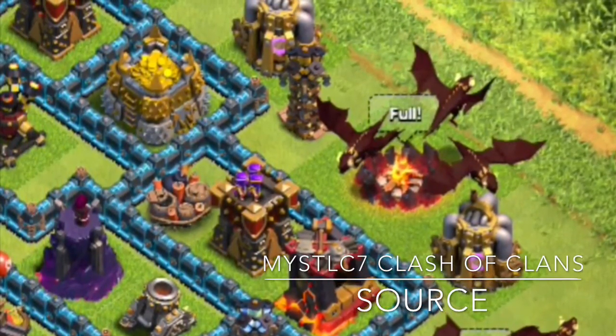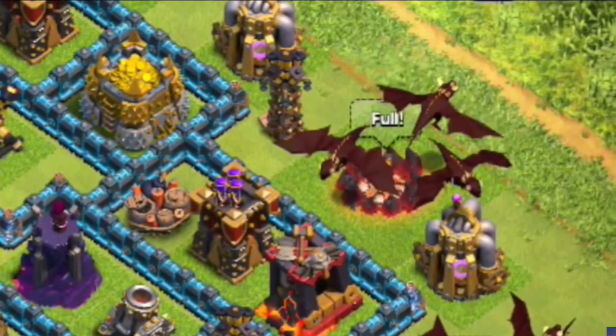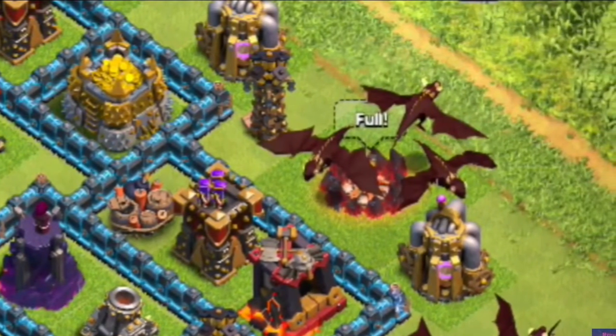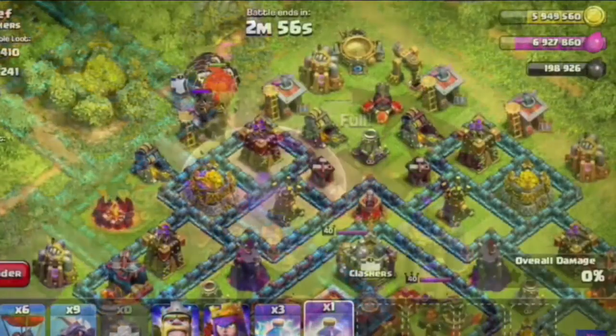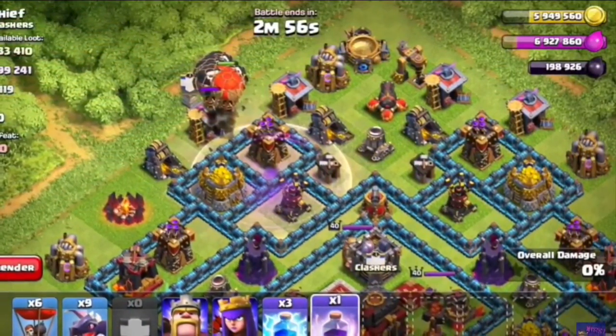Here you can see the dragons which are level 5. They'll unlock after Town Hall 10. What's going to happen is Town Hall 10 dragons, which are level 5, are going to go to Town Hall 9.